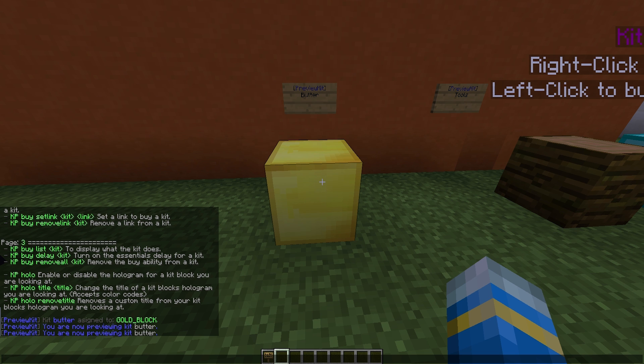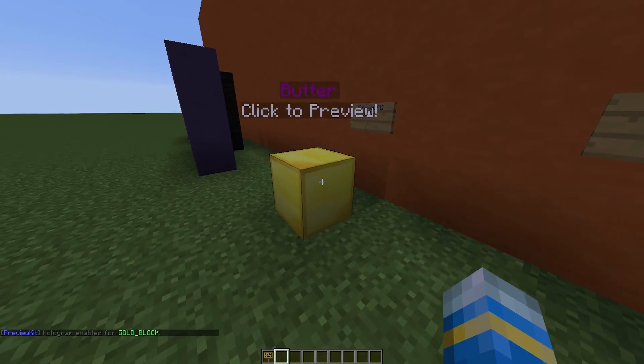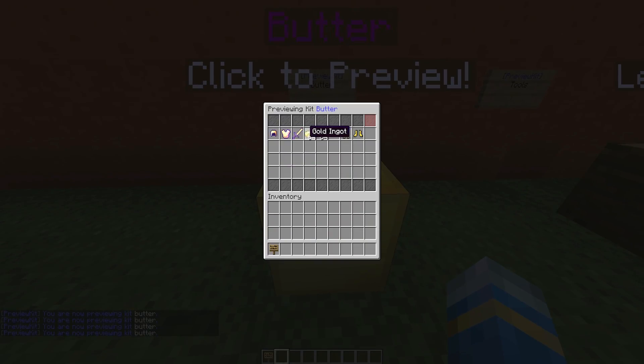If we go up here, you can see you can enable a hologram, which is very cool. I would recommend doing this so players actually know it is in fact a right-clickable block — otherwise it just looks normal. Once we've done that, you can right click it and have a look at what is inside.